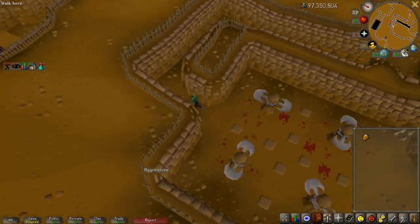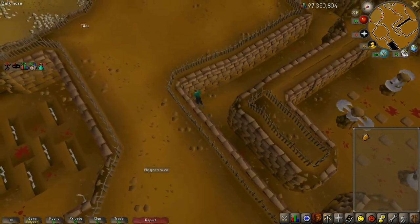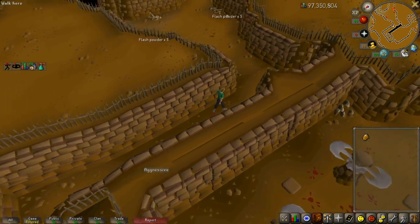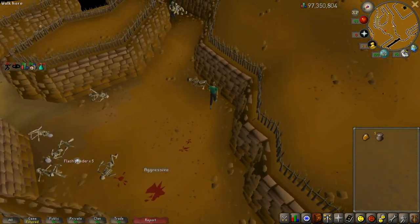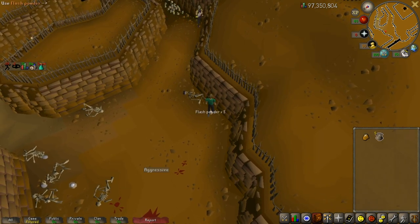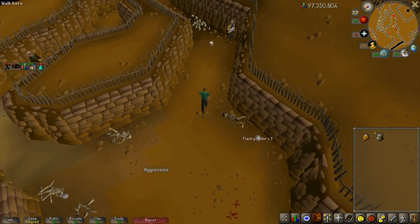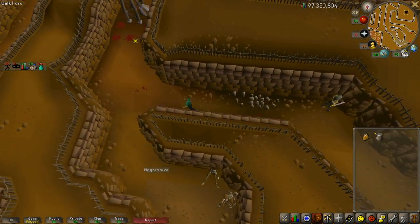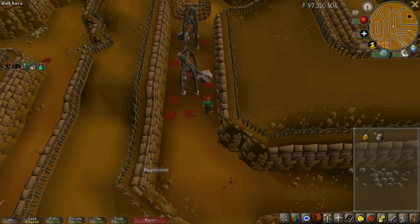Now we're going to make our way around - I've messed up on this part more than I'd like to say. Basically you're going to pick up powder, and what that powder does is stun guards in here. The stun only lasts for a little bit, so you need to make sure you have run energy when you do this. Stun the guard - he's stunned just for a little bit - run by him and you should be good to go. Make sure you have run on for that. Make your way through the pendulum, then through another pendulum.